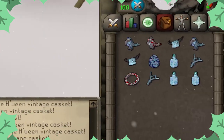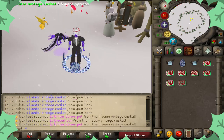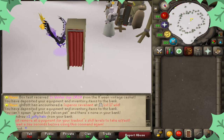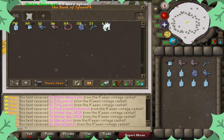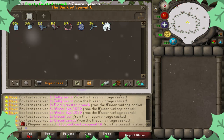Finally — the double frosty twisted branch in one inventory! That's what we were looking for the whole time. We've accomplished our opening goal. That is 1000 winter vintage caskets opened. Now let's look at what the loot looks like — I'll price check it for you all and show you how much everything is worth.